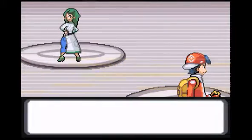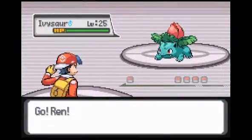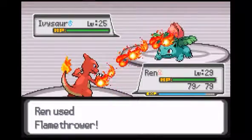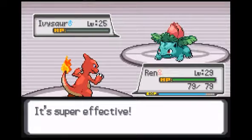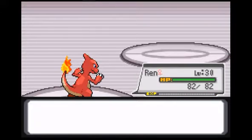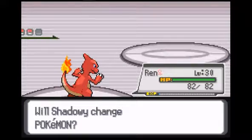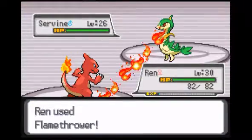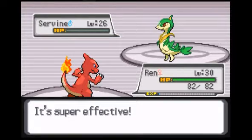We have the power of fire! First up is going to be her Ivysaur. Do you see the levels? This is why you want a high leveled fire type. You're going to understand very soon why I leveled up Rin for a little bit. We're in good shape now. We're not switching out — I know that Croconaw has the move Ice Fang, but we're not switching out for one reason: the level.